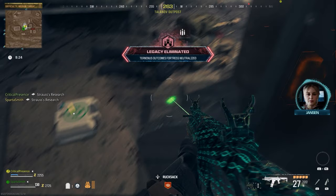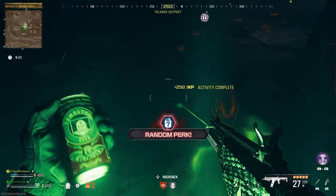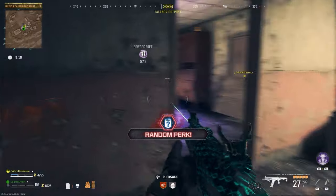Go in there and finish him off. Once he dies, that will complete the warlord step and you will see Strauss's plans on the floor. Grab Strauss's research and all you've got to do is extract — get out as quick as you can and you're good to go.